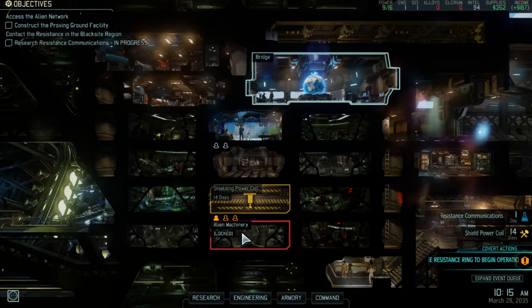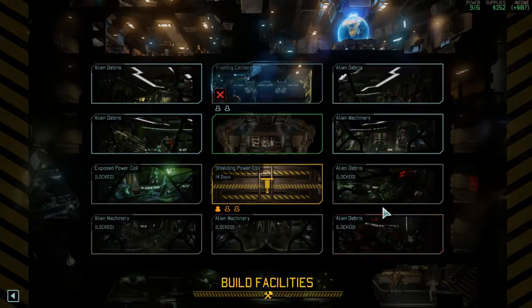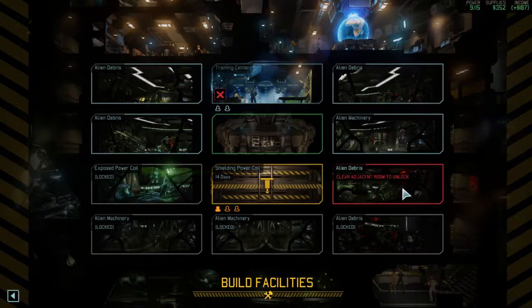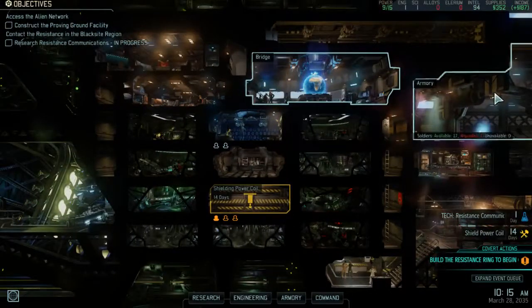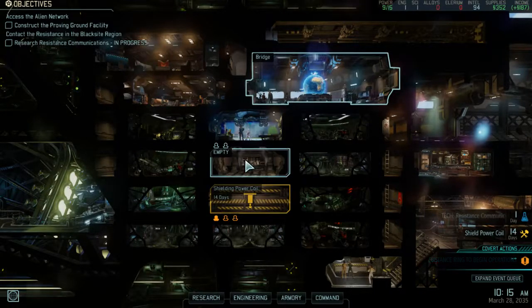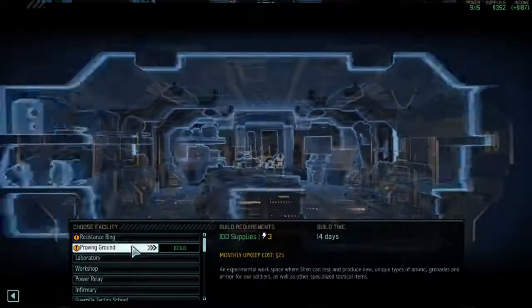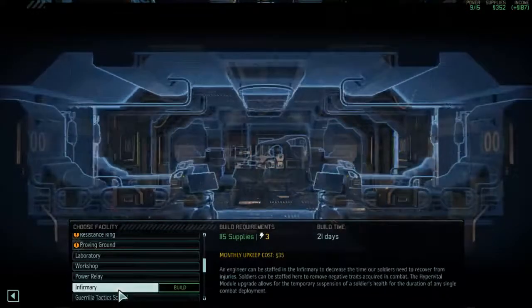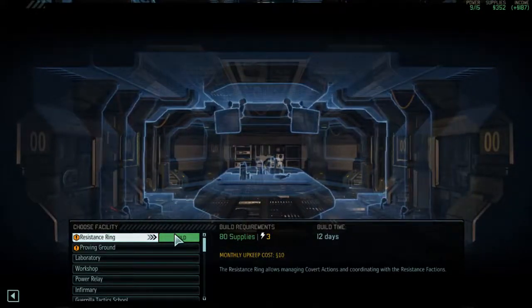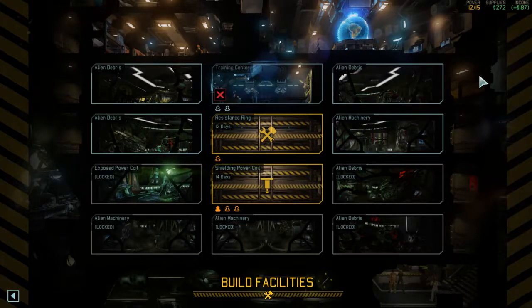Alien machinery? I know it's locked, I just want to see what it is. Alien machinery just has more supplies and can also toss in alloys. Exposed power coil gives — alright, that's interesting. We're going to get the research soon. I need to get a resistance ring soon-ish to get covert facilities. I need the proving ground if I want to do anything involving the Skulljack. But I believe the Covert Ops are actually 100% required in order for me to survive the early game.